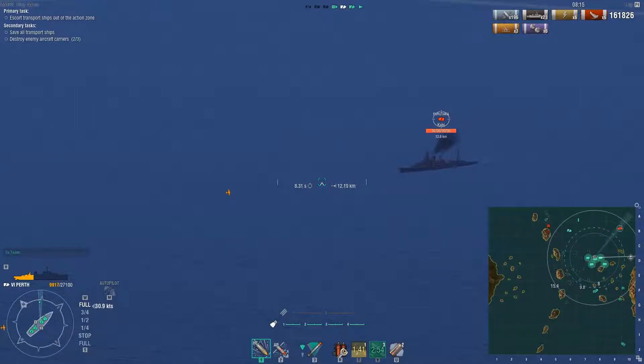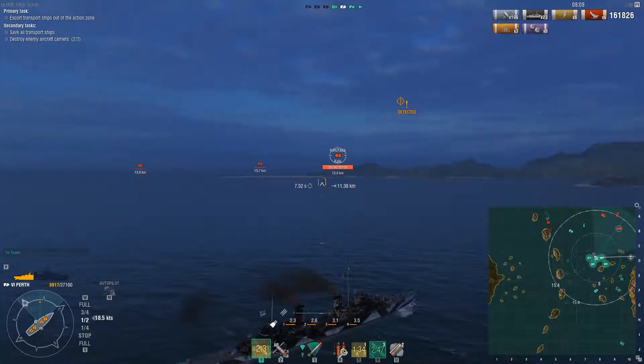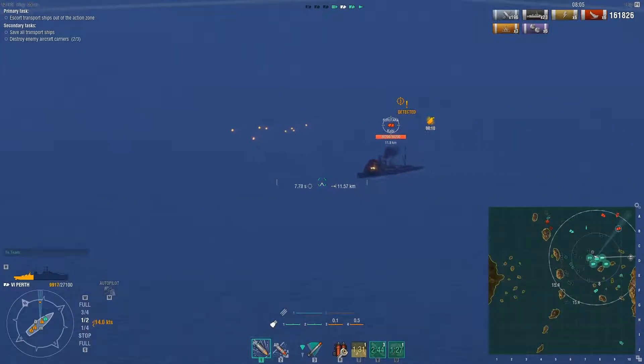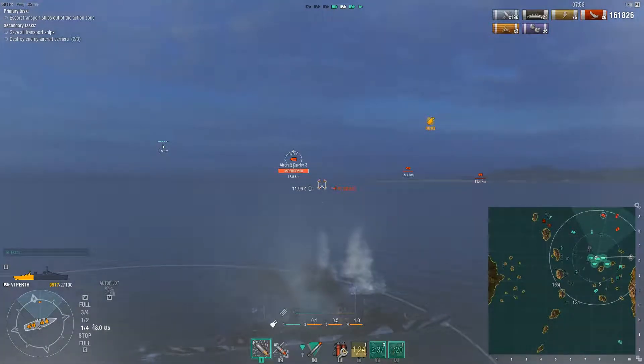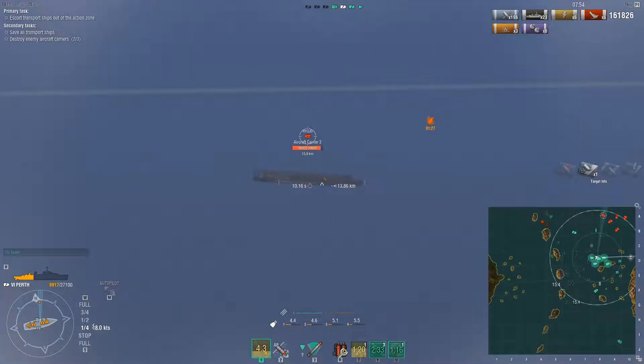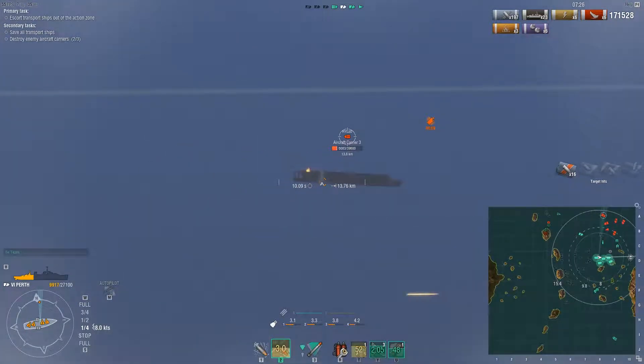I throw up the spotter plane and put some long-range shots into the Furutaka. I can see a carrier spotted over there, so I start my smoke — I'm targeted by three ships and don't want to die straight away. I see that Ryujo over there so I switch fire to him to try and get these carriers down. Carriers are usually a priority target for just about everyone. They're probably the most dangerous thing on the battlefield — not because of the damage they do directly, but mostly because they can spot just about anything in any position, except ships in smoke.